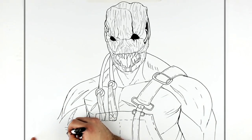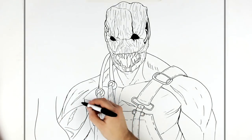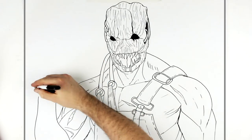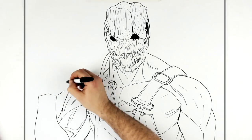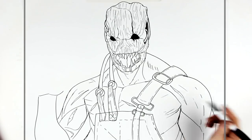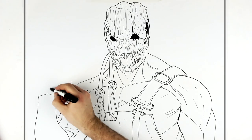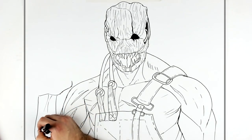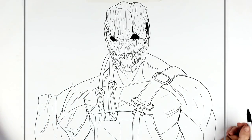Then his forearm comes up this way - it's kind of just holding his sword. So you can just see the bumps for the bottom of the hand, and the thumb. Thumb will go out and disappear behind the fingers - the thumb goes out this way and then in there. Hands are always tricky, take your time. You can see forearm lines and scars and stuff.